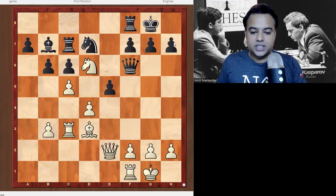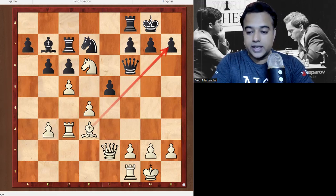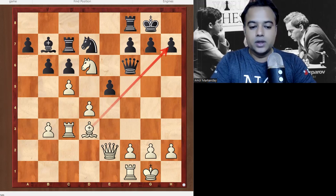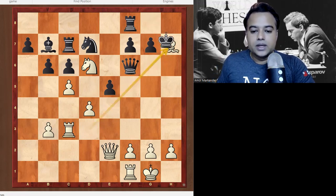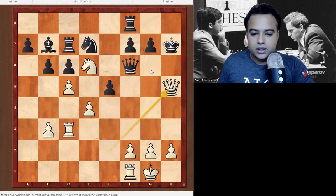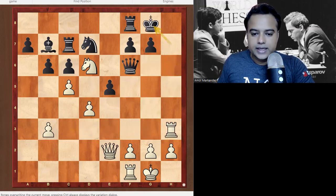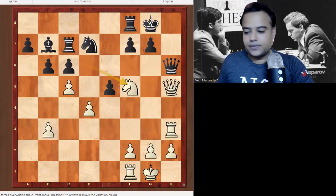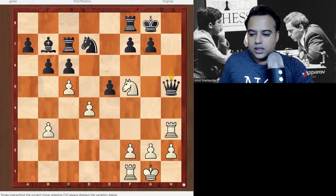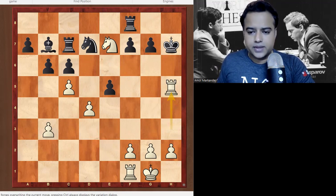Here you can pause the video — since this chapter is about the Greek Gift, the first move you can judge is Bishop takes h7. Now do the calculation of how White will win. After Bishop takes h7, King takes h7, White plays Rook h3 check, King g8, then Queen h5. Queen h6 is pretty forced, but the key move is Knight f5 — Queen takes queen, Knight e7 check, and there is no square for the king. After Rook takes h5, it's checkmate.